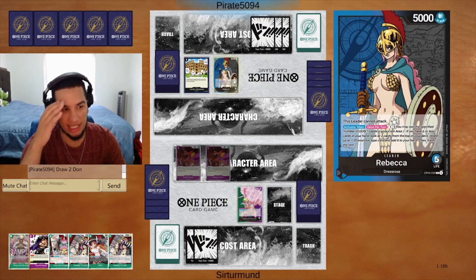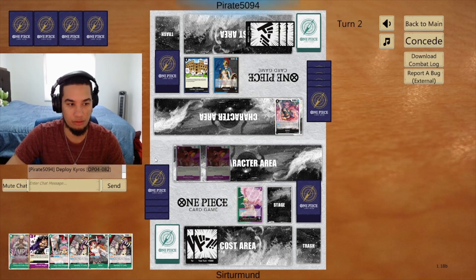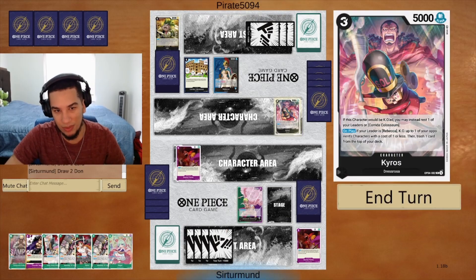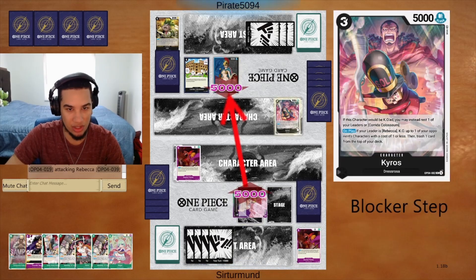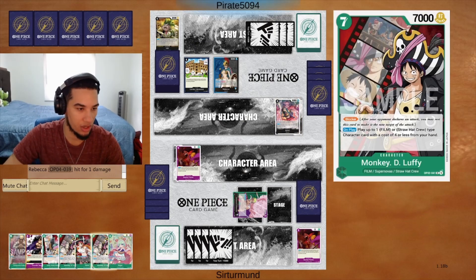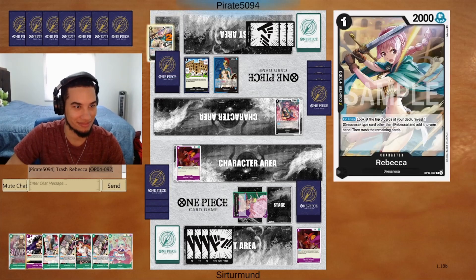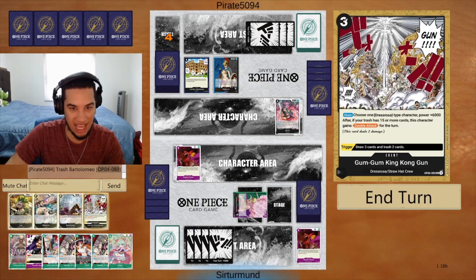The blue decks are really annoying because this player could be playing the Red Rock or something like that. The Red Rock is really bad against our 10-cost Doflamingo. I don't really care about the Buena Fiestas. That's a nice trigger that the opponent got there. At least we know one King Kong Gun is out, so that's good.